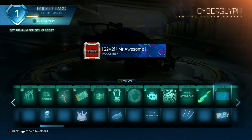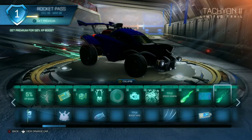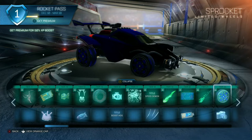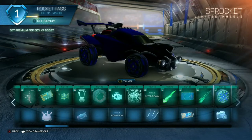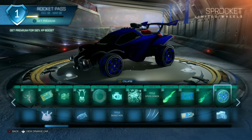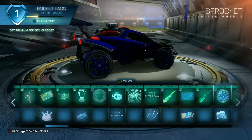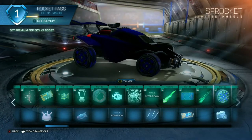Cyber Glyph — we got a banner and a free decryptor. Tashion Tube — here's the next level of the Tashion trail, nice. Sprocket — that's kind of a cool animated wheel. I don't know if I'd consider that like an exotic level wheel, more like an import or very rare wheel kind of thing, but there is a little something special about this wheel. There's something they did with this Rocket Pass that I'll talk about at the end of this video.